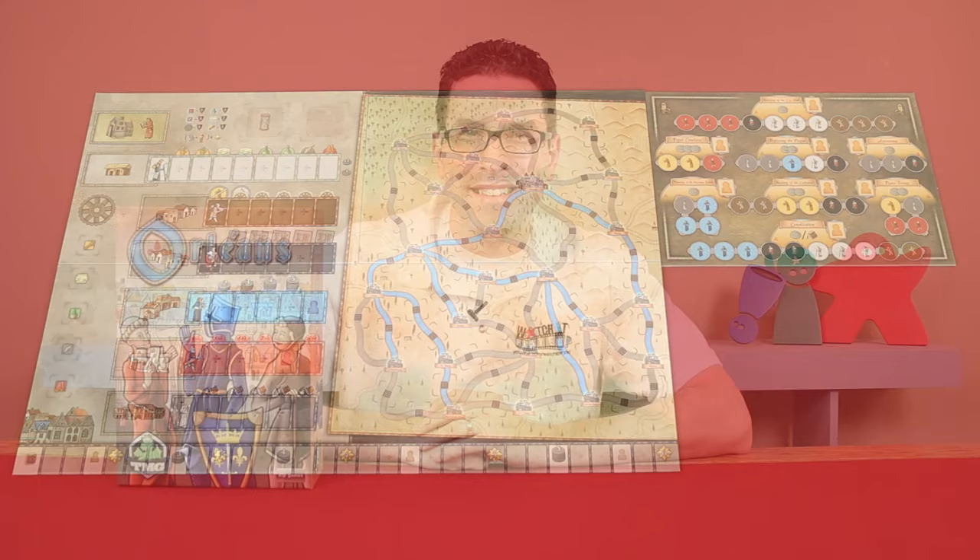Hi, welcome to Watch It Played. My name is Rodney Smith. In this video, we're going to learn the two-to-four player game Orléans, designed by Reiner Stockhausen and published by Tasty Minstrel Games. Medieval times were full of various tradesmen, knights, scholars and monks, all looking for someone to guide them successfully in a great purpose. Which ones will you call upon and what tasks will you assign them? That's the decision only you can make as you strive for supremacy in Orléans. So join me at the table and let's learn how to play.